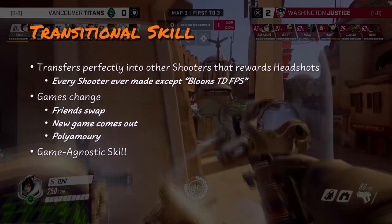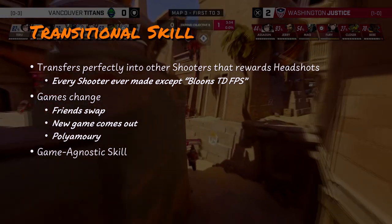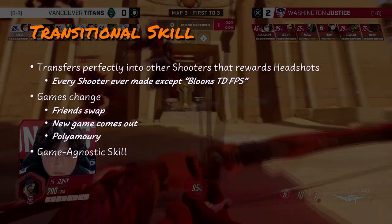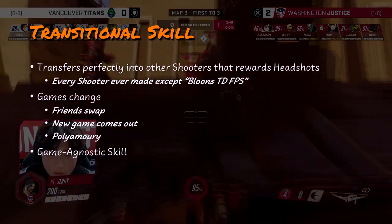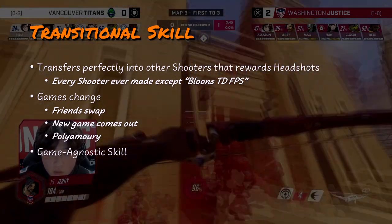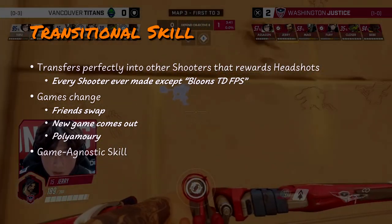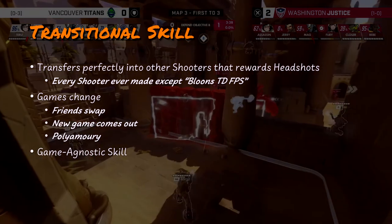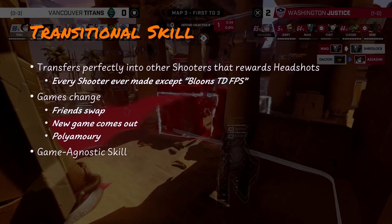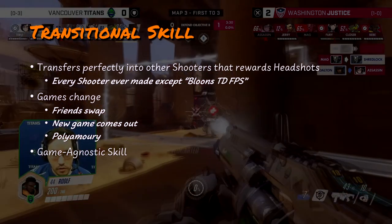Lastly, crosshair placement is an excellent transferable skill across all shooters. While Overwatch might be fun right now, maybe a new game comes out, your friends switch to a different shooter, or you like playing multiple games in parallel. Working on ability usage and macro-level decision making is great for Overwatch, but the moment you switch games you must start from scratch. A fundamental skill like crosshair placement allows you to take that skill with you throughout your gaming career.